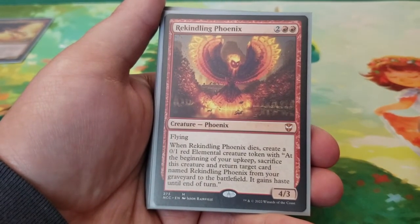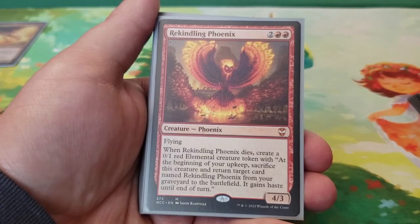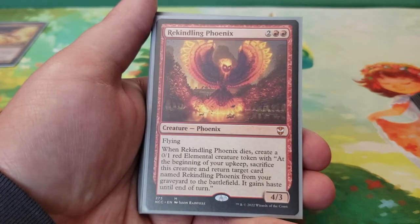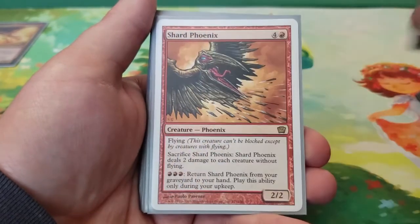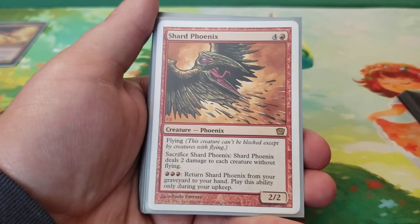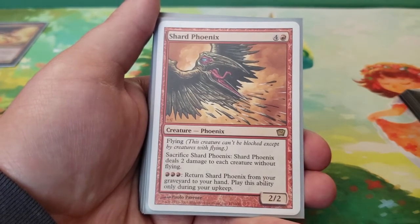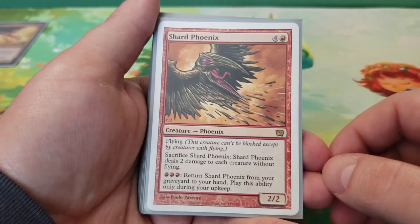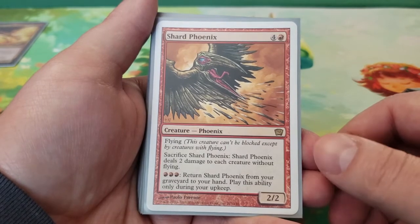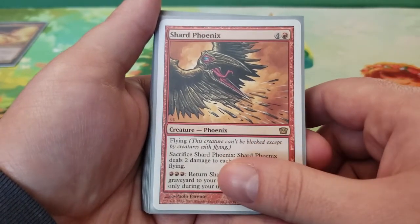Next we have Rekindling Phoenix — four mana for a 4/3 flying. When Rekindling Phoenix dies, create a 0/1 red elemental creature token. At the beginning of your upkeep, sacrifice that token and return the card named Rekindling Phoenix from the graveyard to the battlefield — it gains haste until end of turn. Next we have Shard Phoenix — five mana for a 2/2 flying. Sacrifice Shard Phoenix and it deals two damage to each creature without flying. For three mana, you can return it from your graveyard to your hand, only during your upkeep. It's like Magma Phoenix except it doesn't hit flying creatures, so your creatures are mostly safe — and two damage is enough to handle token strategies.